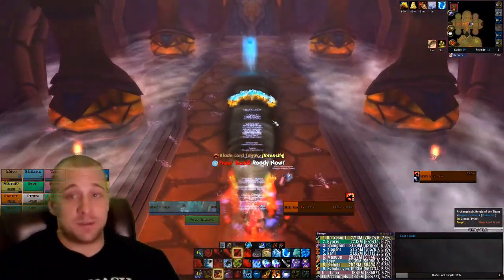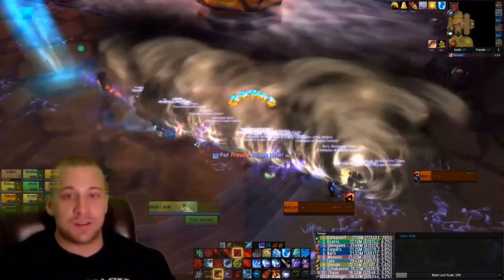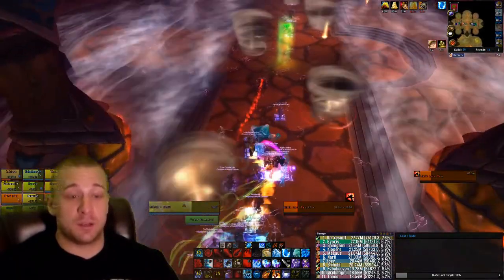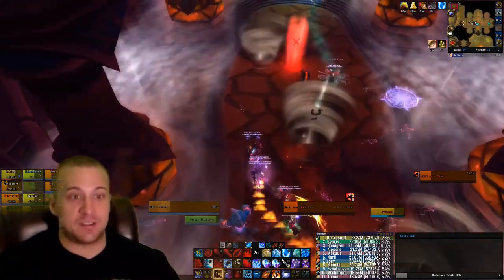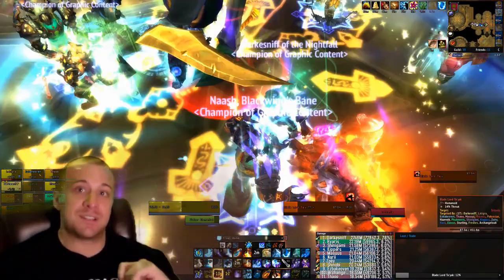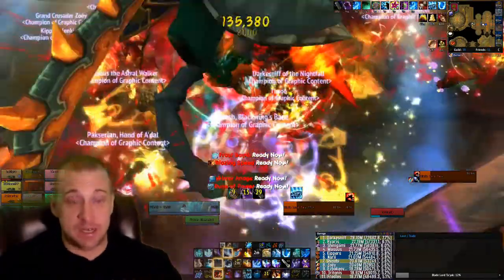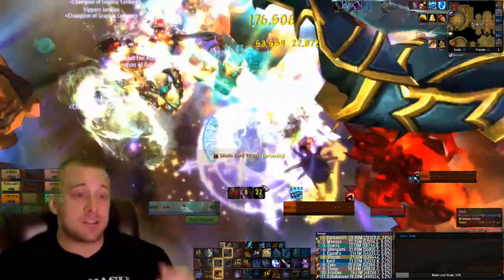At 20%, he sends one tank to one end and the entire raid to the other end. During this phase, drop any quick healing you can. If you have a Resto Druid and Shaman, get Symbiosis so the Druid can Tranquility on the run with Spirit Walker's Grace. Stampeding Roar, speed effects, and rocket boots all work great here. Anything you can do to get across the room faster and get back on the boss is absolutely key.